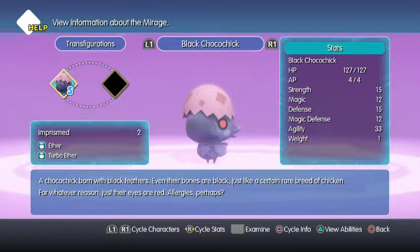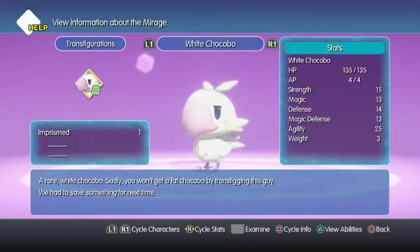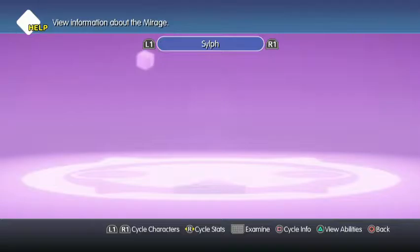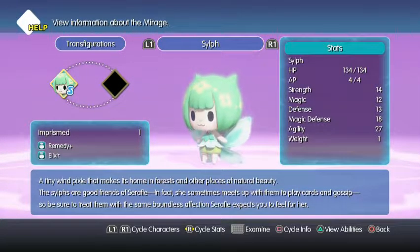A choco chick born with black feathers — even their bones are black, just like a certain rare breed of chicken. Just their eyes are red. Allergies, perhaps. And the white chocobo — pretty sure we did read this one, but we won't get a Fat Chocobo for transfiguring him, though they had to save something for next time, meaning there's probably going to be a sequel. There's Sylph — a tiny wind pixie that makes its home in forests and other places of natural beauty. The Sylphs are good friends of Seraphie; she sometimes meets up with them to play cards and gossip.